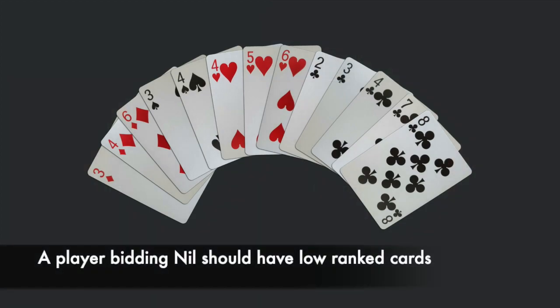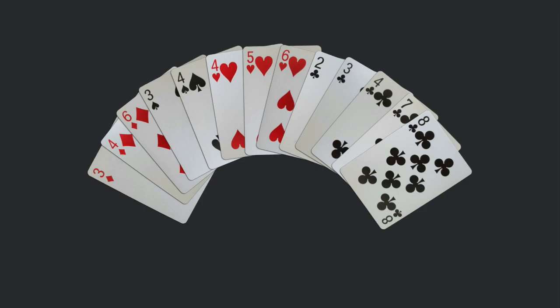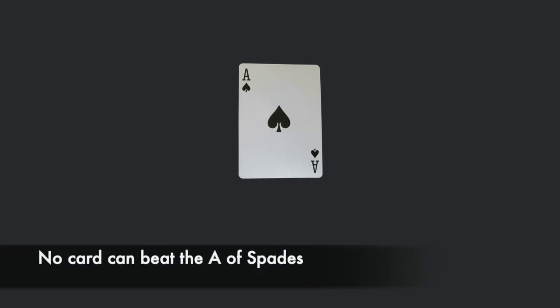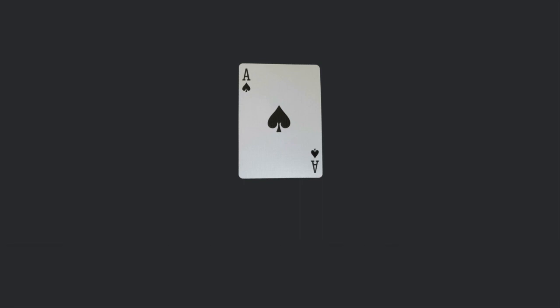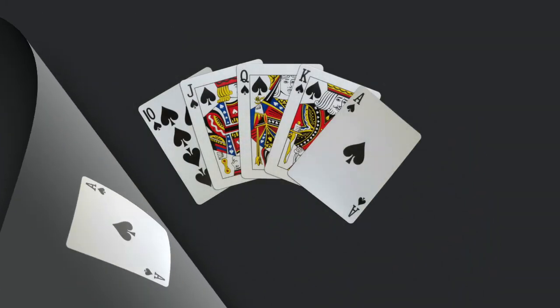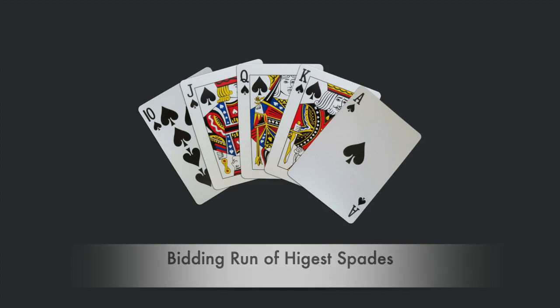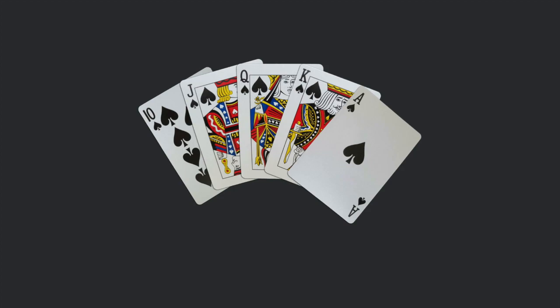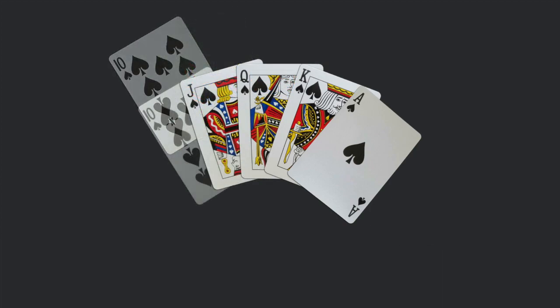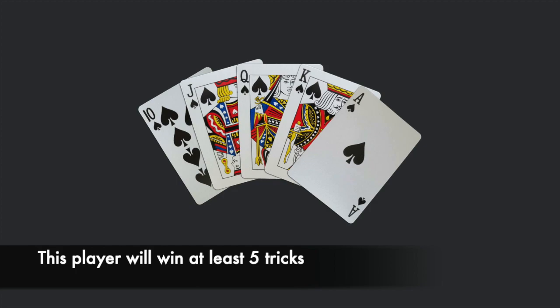A player bidding nil will most likely have a hand full of low-ranked cards. For example, this player could try to bid nil because even though they have some spades in their hand, they are low-ranked spades. There are two scenarios players should know of that will give them guaranteed tricks. If you are holding the ace of spades in your hand, you are guaranteed to win a trick, because no card in the game can beat it. So a player holding this card should bid at least one trick, and should never bid nil. If a player is holding a run of the highest-valued spade cards, they will be guaranteed to win one trick for each of those cards. So if a player is holding the ace, king, queen, jack, and ten of spades, they would be guaranteed to win at least five tricks.